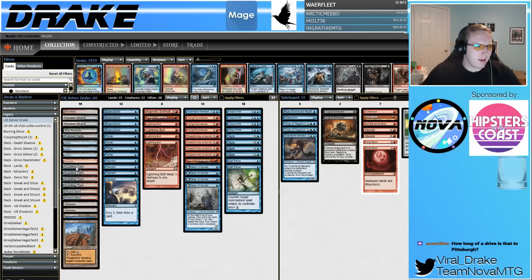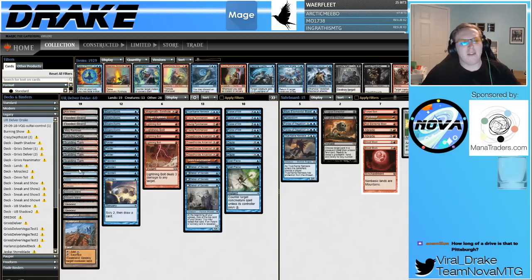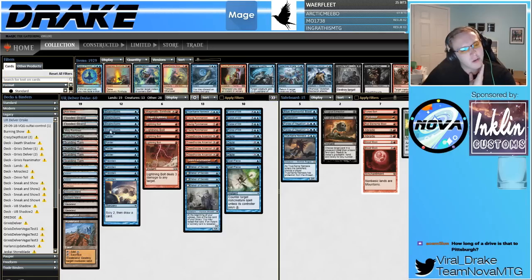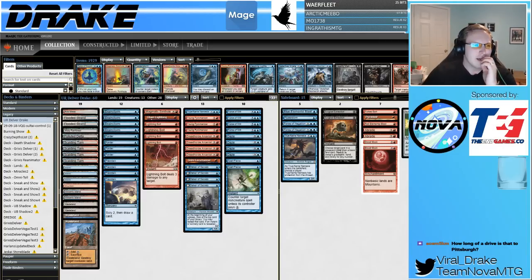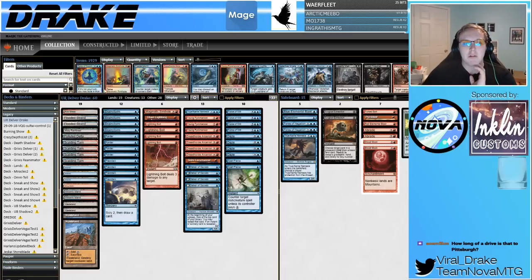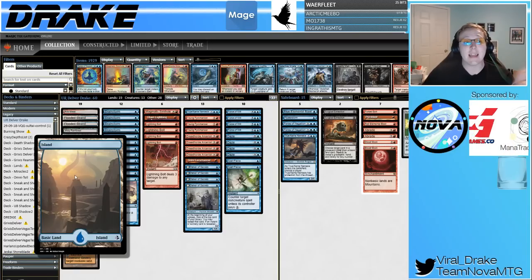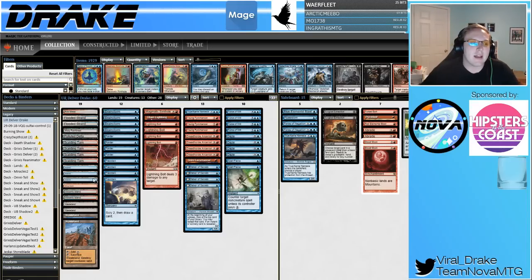So let's start with the mana base. I've got this split of fetch lands because it's technically correct to play the off-blue fetches. I've heard an argument that you're supposed to play Prismatic Vista over Arid Mesa, but I'm not quite convinced yet. I do like being able to fetch Volcanic Island with all my fetch lands — more often than not I'm going to be fetching Volcanic Islands. There's only a couple matchups where I don't specifically want Volcanic Islands. I actually do like the off-color fetches a little more than Prismatic Vista, so I'm pretty happy to have the Arid Mesa.